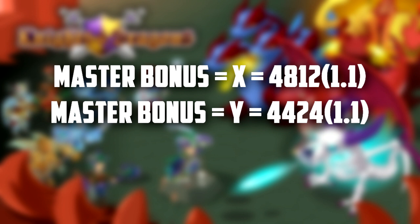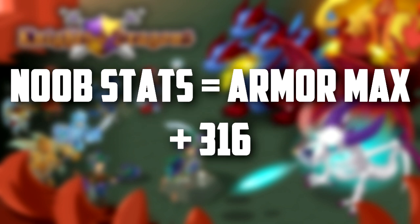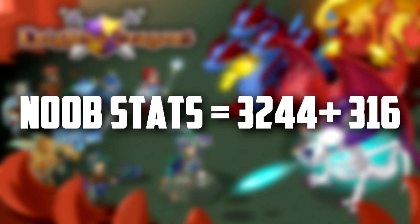You just have to find the noob stats. In order to find the noob stats, you're going to take the maximum stats for each armor — so for example this one is 3,244 attack — and you're going to add 316 to that. The same principle applies for both attack and defense: you add 316 to each of them. That is how you find the noob stats without any guild bonuses.